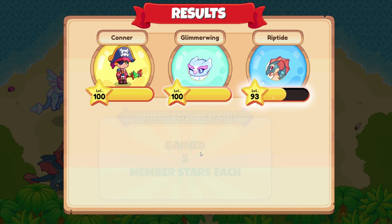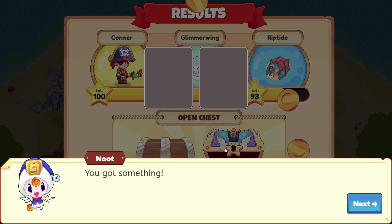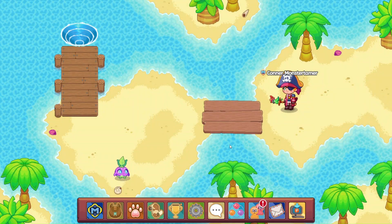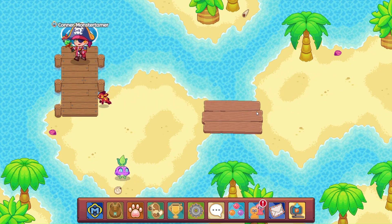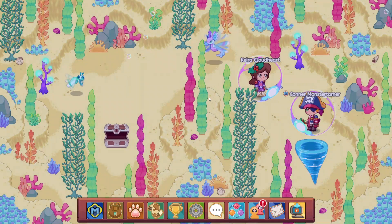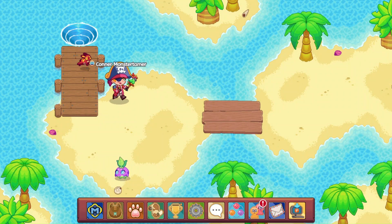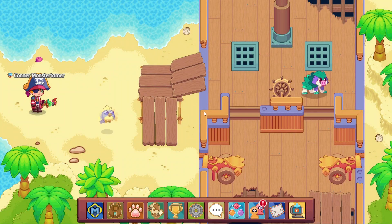Unfortunately we're going to say goodbye to Glimmerwing right now so that we can work on leveling up another pet. 200 gold coins and 20 yards — thank you so much, Glimmerwing. Let's get back to this area though. The monster on the bridge repopulates quite quickly, so let's make sure we get through here. Then we'll go ahead and choose our next mythical epic to charge up.